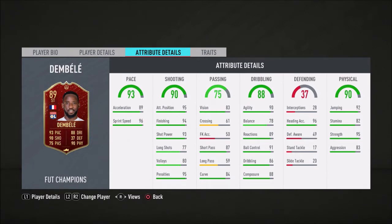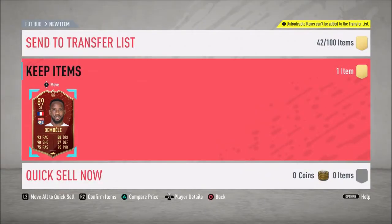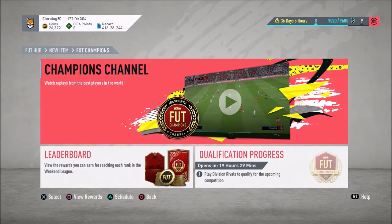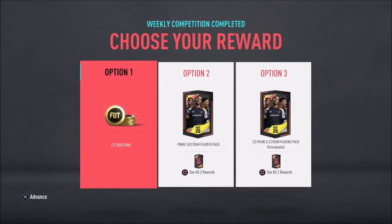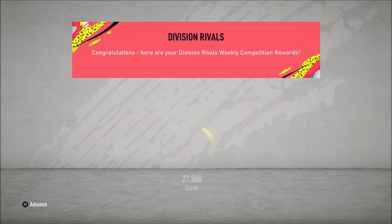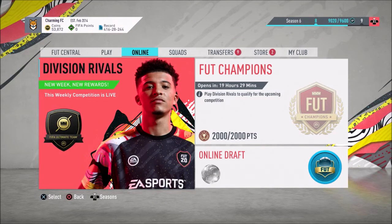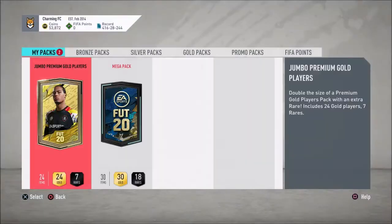I'll take it, I'll take it lads, I'll take it. Decent, decent, decent. We should be getting dynamic images — for Division Rivals we're just going to take coins. I know it's Team of the Season and you guys will want me to open packs, but packs aren't paying out for me, so yeah.